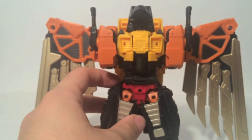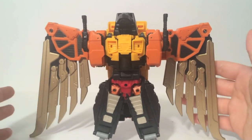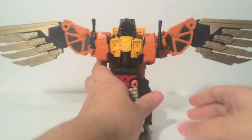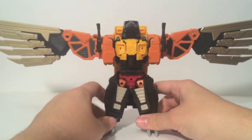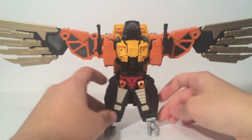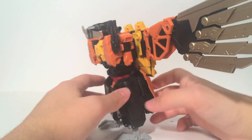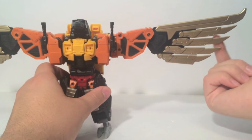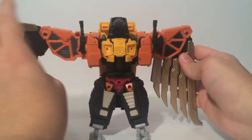The most impressive part of this figure is not necessarily the smaller details but the wings themselves. These wings are incredible — they spread out quite far, and fully extended they're nearly a foot wide, which is just great. His claws are individually articulated so he can actually balance himself quite well. There is some additional jointing along the edge that we're going to save for the combined mode.